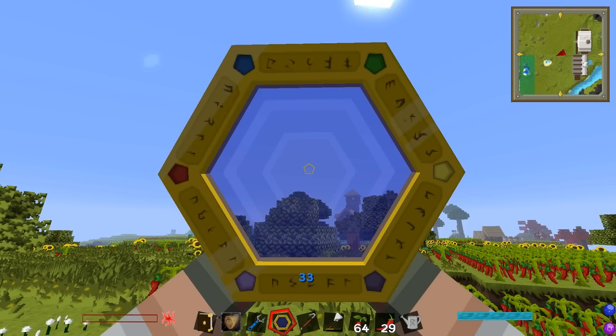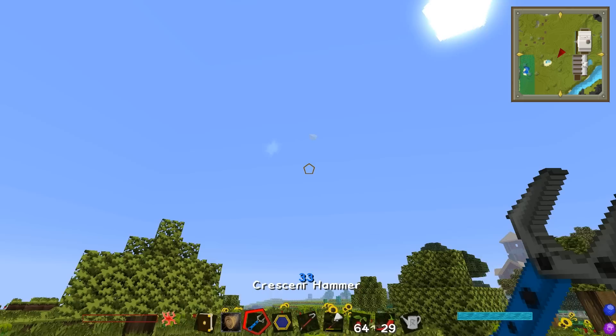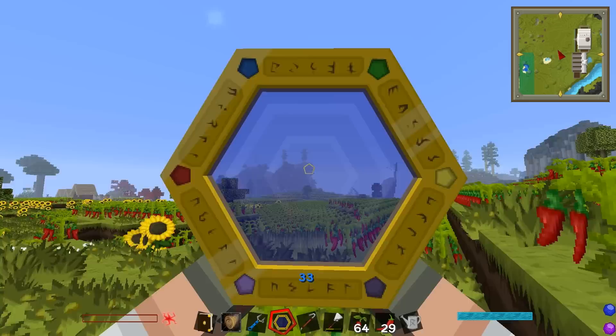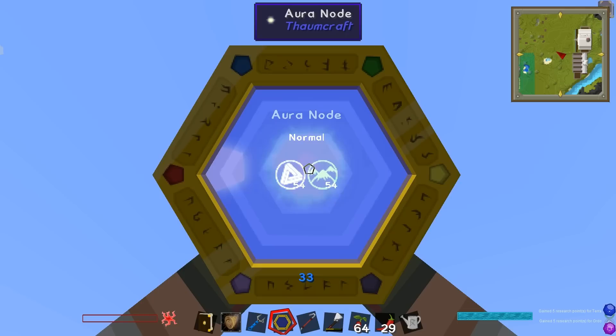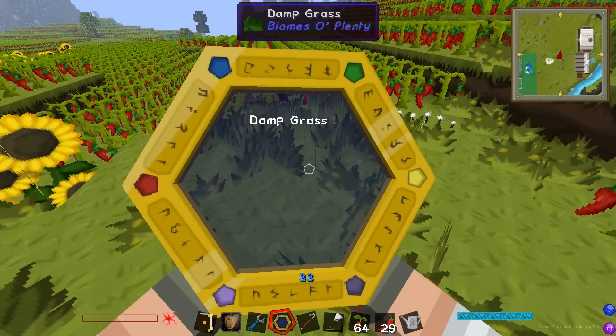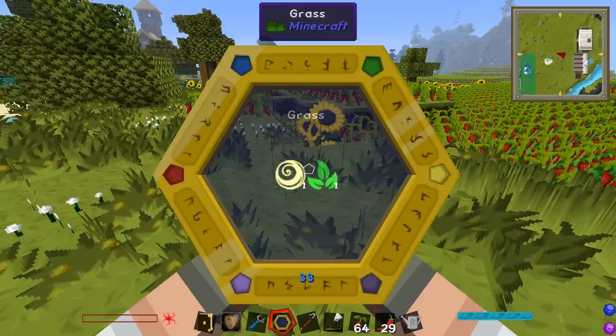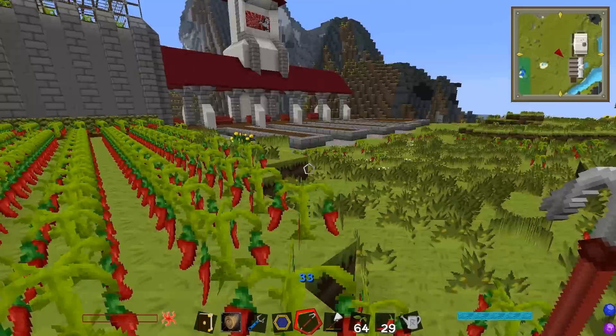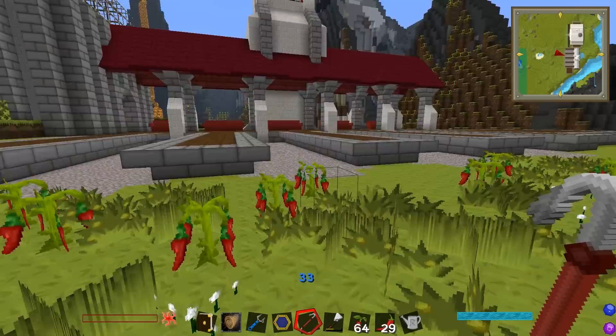Okay, so I've basically found a Thaumcraft node — a magical focal point in the world that I can steal lots of magic from. It's really hard to see without a thaumometer, but there it is — an aura node. If I look at it through the thaumometer it's really bright, so that means we could probably look around and see these bright nodes in the distance. There's a bunch of Terra and Ordo in this — Ordo and I think Terra is Earth. So I'm going to break it and gather the node. I gathered all that useful stuff — six Ethereal and six Terra. I'm not experienced enough with aura nodes yet, I'll have to do some research. But that's pretty cool.